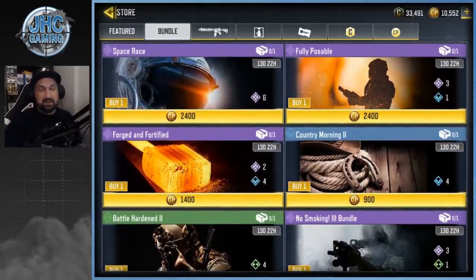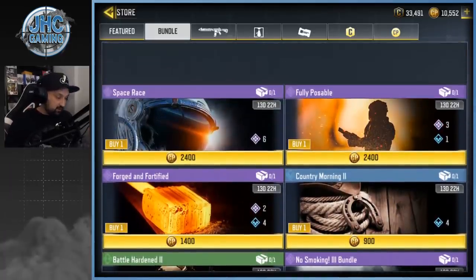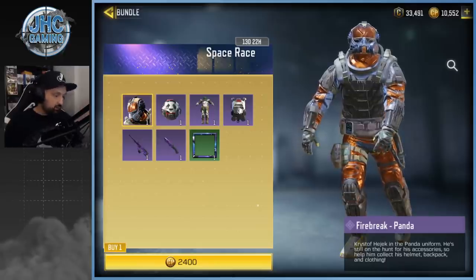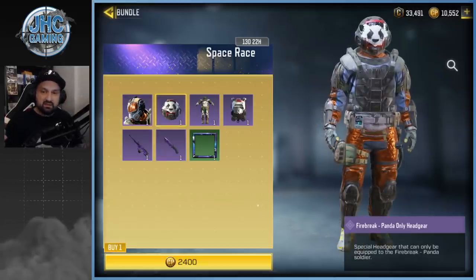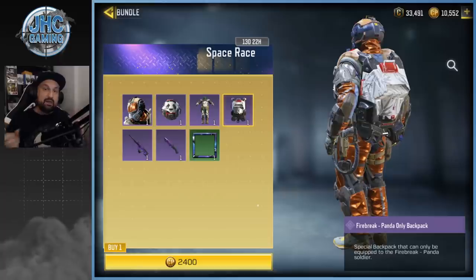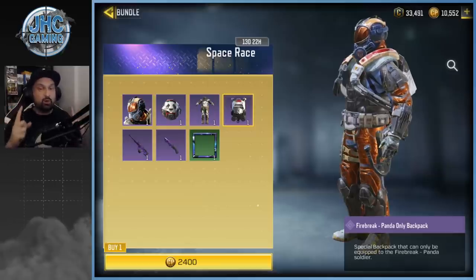Anyway, let's check out the content — there are four, maybe five or six new bundles. The new stuff is the Firebreak Panda, which would be a lucky draw right now for players that only have crates. Some players that have crates and bundles will also have the lucky draw if they don't have the Panda bundle. The equipment — the helmet, body suit, and backpack — can only be equipped to the Firebreak Panda skin specifically.